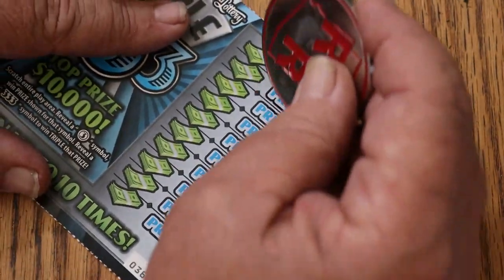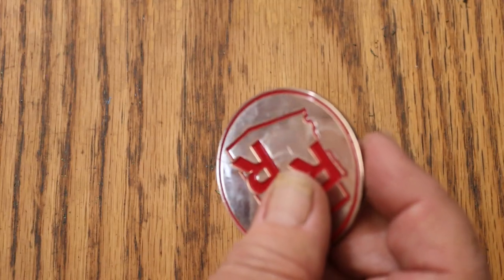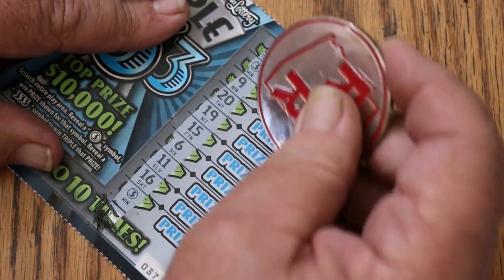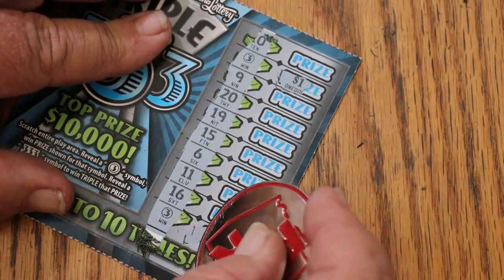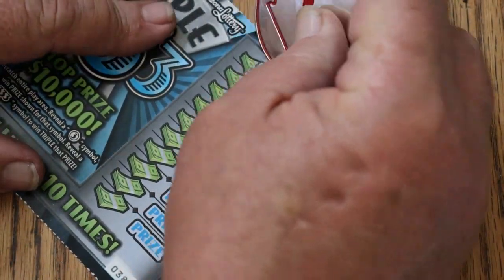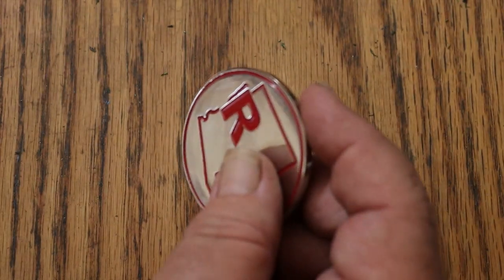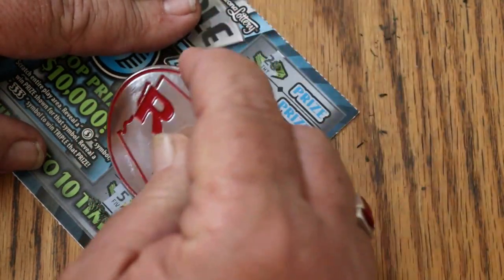Nothing there. We got a win there — again, within overall odds range. Got two of them — two single win marks there. One dollar there and one dollar there, for two. Okie dokie, we take it. It's a dirty ticket — lots of scratching dust. Nothing there. But it is an easy-to-scratch ticket. If this wasn't an easy-to-scratch ticket, I would not be doing it. It's bad enough fighting the odds without having to fight the ticket.